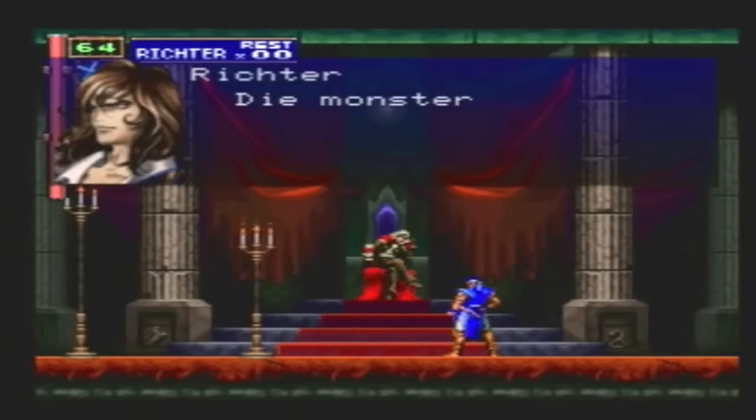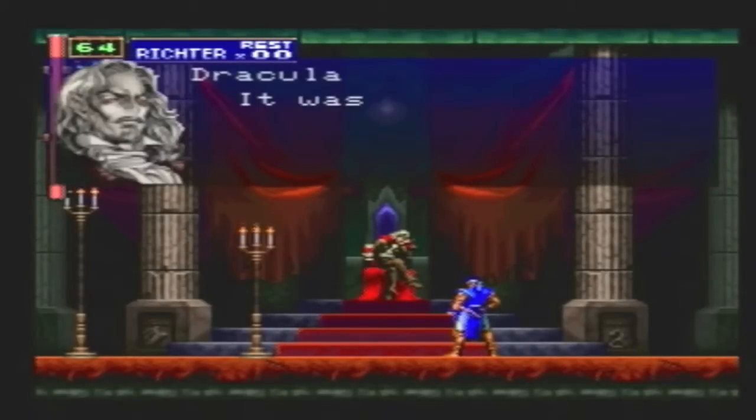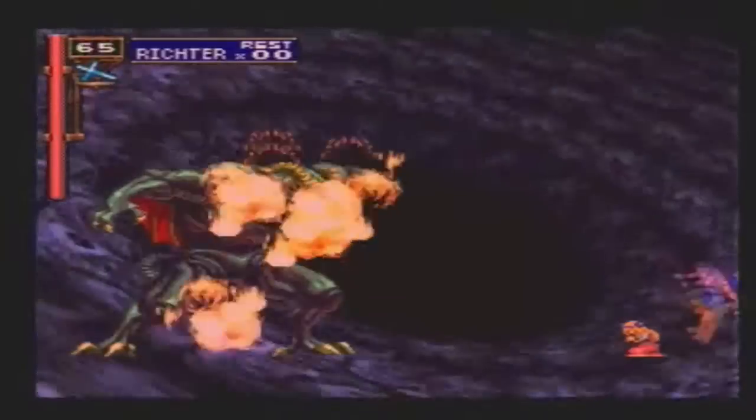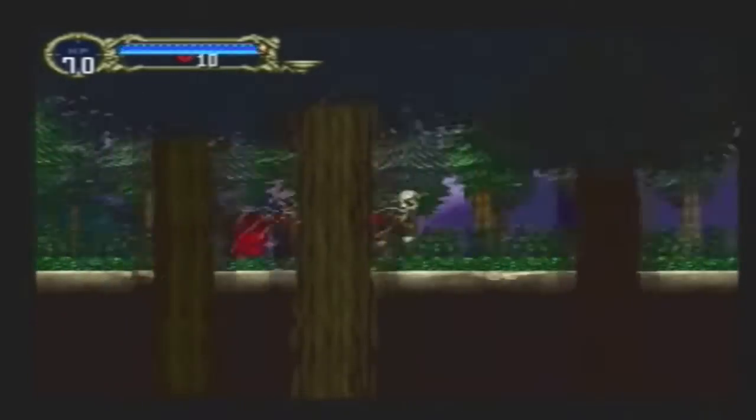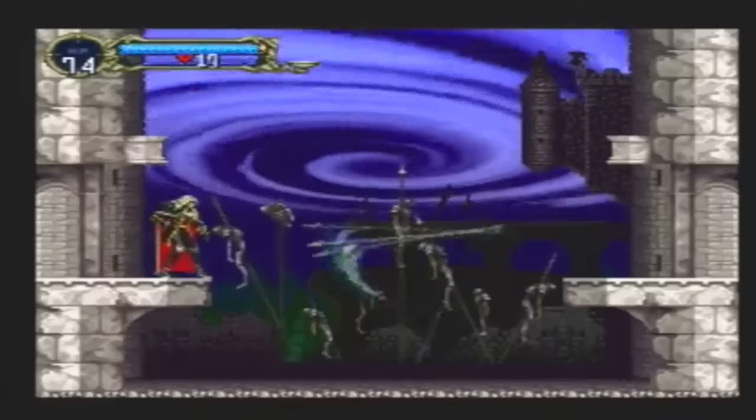The story for Symphony of the Night begins with the ending of Rondo of Blood. We see Richter Belmont and Maria Renard putting an end to Dracula's evilness. Four years after Dracula's defeat, Richter mysteriously vanished, and Dracula's castle suddenly reappeared. From here, you take on the role of Alucard, the son of Dracula.